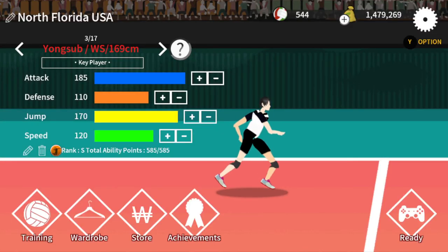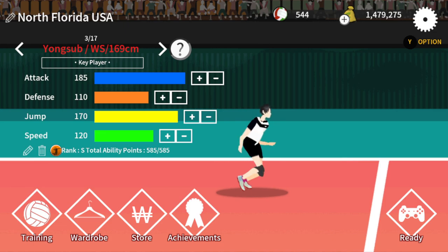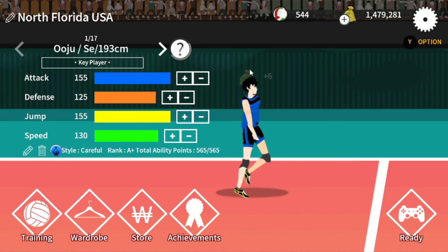Alright, good evening my friends. This is the Spike Volleyball and someone asked for a tutorial, so I will just pretend that you know absolutely nothing. Let's just start it out here. This is the Spike Volleyball. It's a 3 on 3 volleyball sim and it is a 2D scroller.